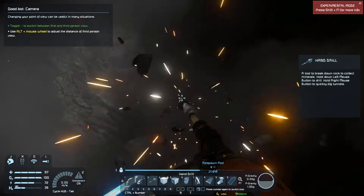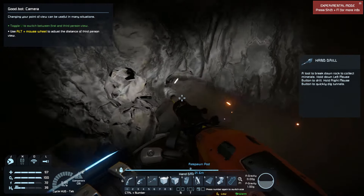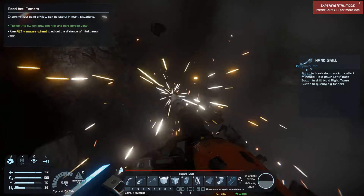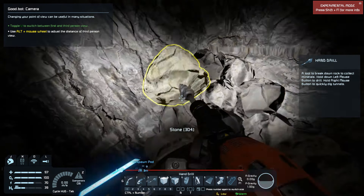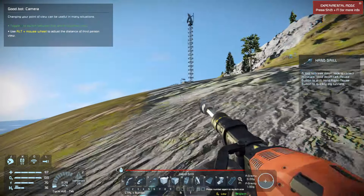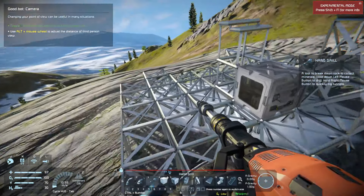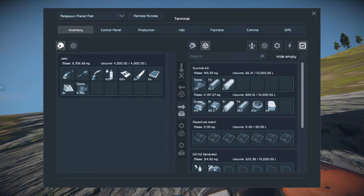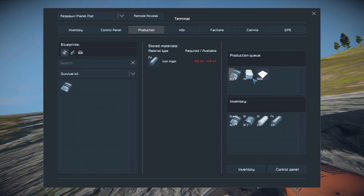Hopefully we'll get our base done here soon. After we have the power sorted out and the basic assembler and refinery, we can start thinking about our rover — and the battery as well, we need to make sure we're storing up that power. One thing about building a rover is they're kind of hard to dock to stations — it's possible, it just takes a little bit more doing. I want these plates done first if at all possible — not going to be possible, there's not enough iron.